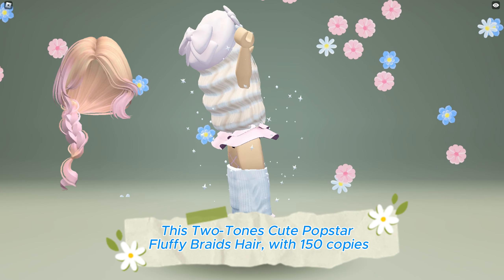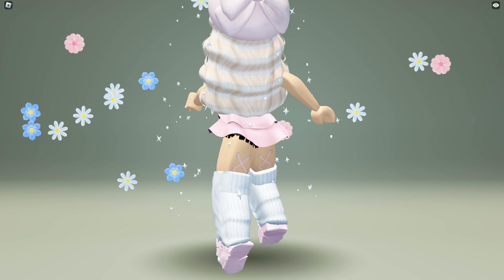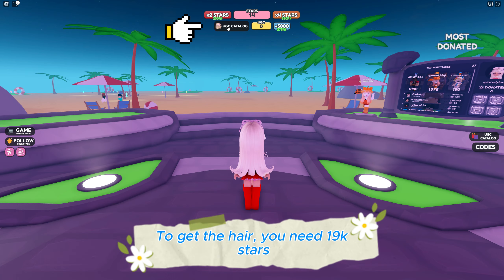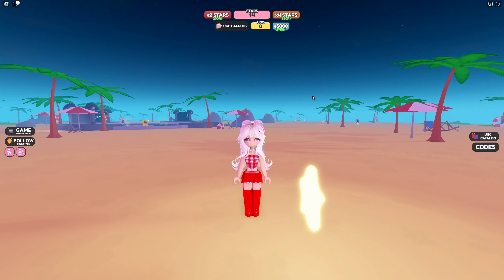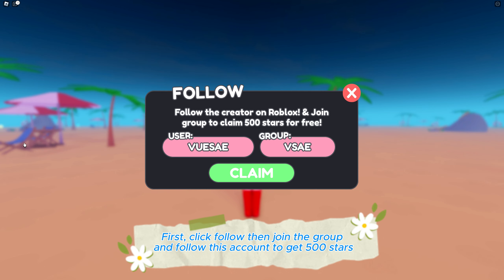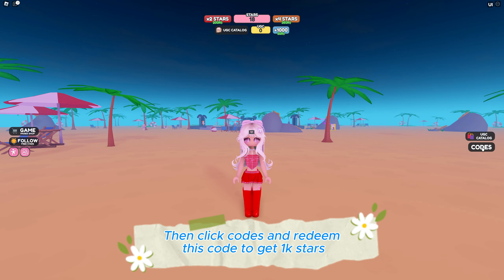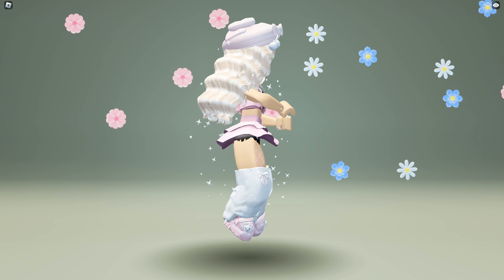This two-tones cute pop star fluffy braids hair with 150 copies is now available to be obtained for free at the Collect Stars for UGC game — game link in the description below. To get the hair, you need 19,000 stars. The stars are scattered all across the map and the rate of stars increases with more players in the server. Click follow, then join the group and follow the account to get 500 stars, then click codes and redeem the code to get 1,000 stars. This is how it looks like.